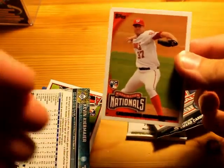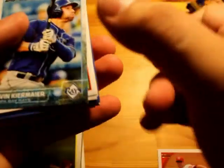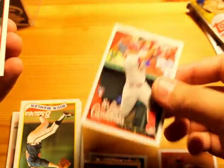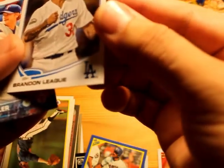Alright, so here we have the first pack, second pack. Let's go over the cards. Strasford rookie card. Kevin Kermire rookie, I think. Jeremy Moore — another rookie. It was Cardinals. So what exactly do they mean by two rookies in each box? Doesn't make any sense — just like three rookies there. Strasford again, Dodgers, Brennan Leak.